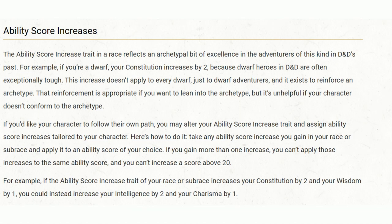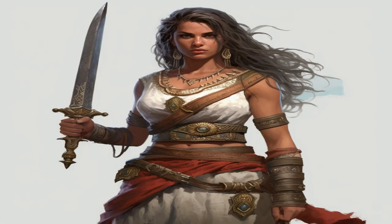Now, to make this combo even more slick, we're going to tweak the rules a bit. Using the rule from Tasha's Cauldron of Everything, we can change the Kalashtar's ability score increases to Strength and Constitution. This amps up your physical power, making you not just mentally tough but also a physical powerhouse. Then we move on to the Path of the Totem Barbarian. The main totem we're going to focus on is the Bear Totem, which is what makes this combination shine.